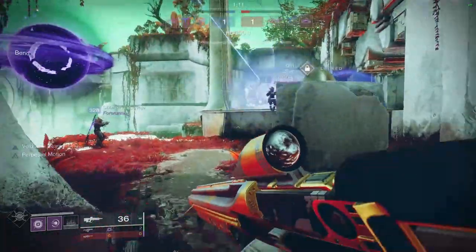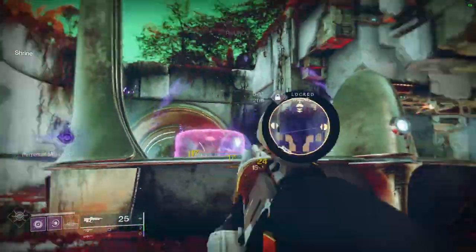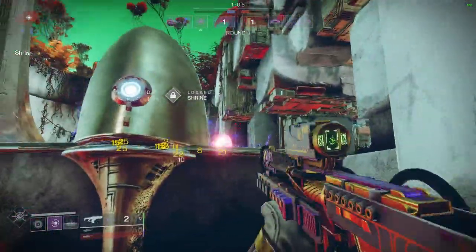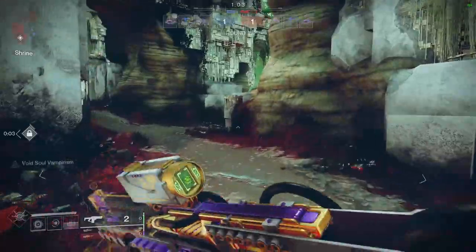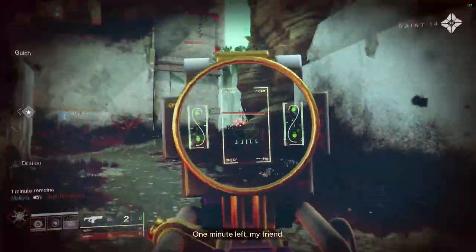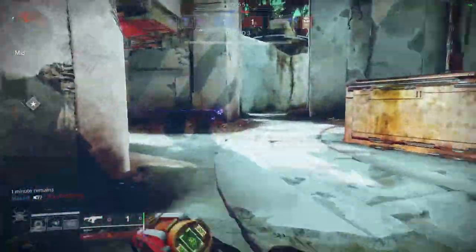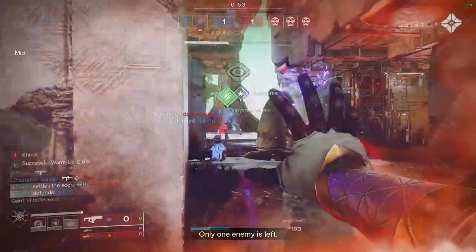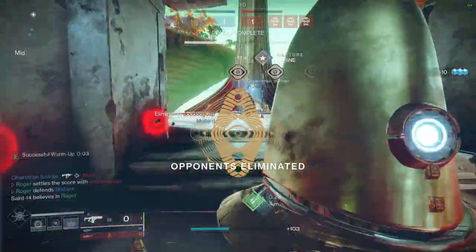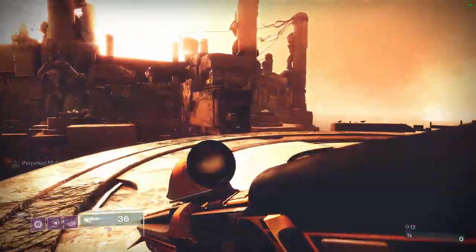For our last clip, I use a lot of my kit at once: Clarence is ready, I shoot the guy, send Clarence out, throw a Scatter Grenade into his shield, and blink out of the damage range. I thought this guy wanted a close range fight but he ran away — still mapped him in the end when we collapsed on these enemies together and secured the round.